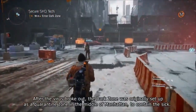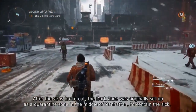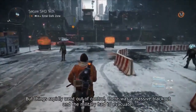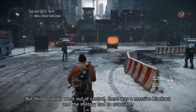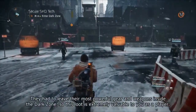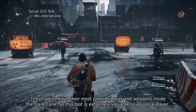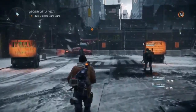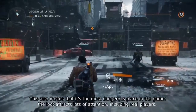After the virus broke out, the Dark Zone was originally set up as a quarantine zone in the middle of Manhattan to contain the sick. But things rapidly went out of control — there was a massive blackout and the military had to evacuate, leaving their most powerful gear and weapons inside. So this loot is extremely valuable to you as a player, but it also means that it's the most dangerous place in the game.